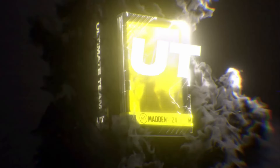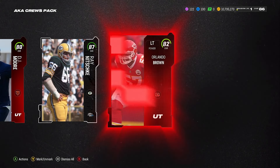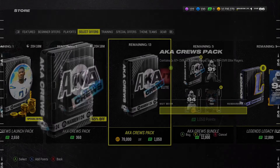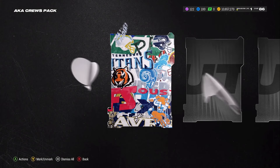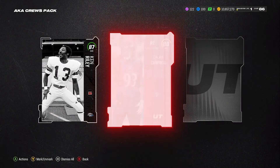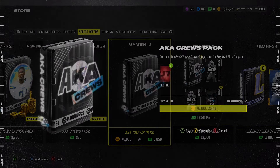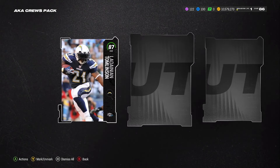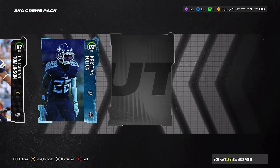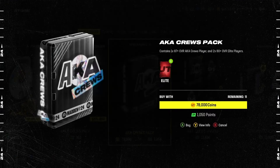Next pack — $78,000 coins. We get another small AKA $87,000 Ken Riley, an $80,000 Calais Campbell, and an $80,000 Leonard Williams. Three packs in and nothing good. Next pack: small AKA $87,000 LaDainian Thomason, $82,000 Christian Fulton, and $84,000 Jack Tatum. Nothing so far, no big animation yet. We just want a big animation — see if we can get some fire.